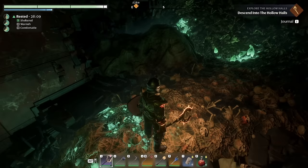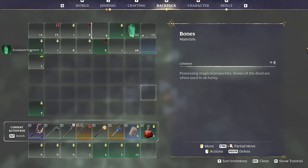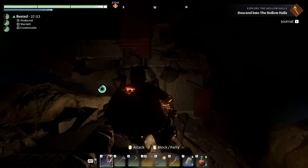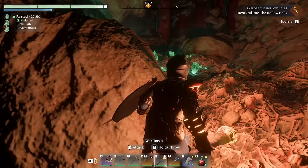Wait — can I actually mine ectoplasmic essence here? Ectoplasm fragment — yep! Interesting. If I need more of that I can just come back here and mine it. There's lots of it here.